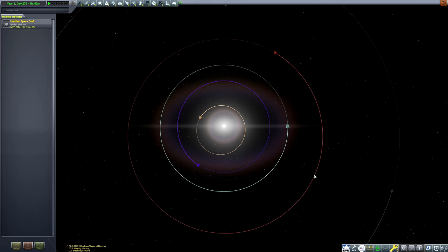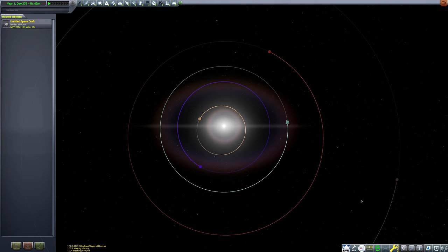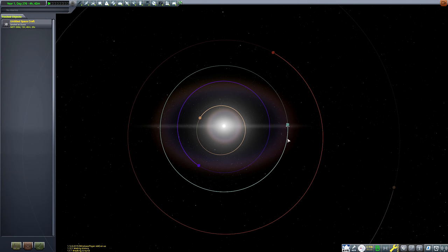In order to get to Duna, we need two things. We need a rocket capable of getting there, and we need to be launching at a Duna transfer window, which I've just time-warped to. A Duna transfer window is if you were to draw a line from Kerbin to the sun to Duna, the angle that line forms at the sun should be about 45 degrees. I haven't done this properly - I've just guessed by time-warping and stopping at a point where it looks about right.